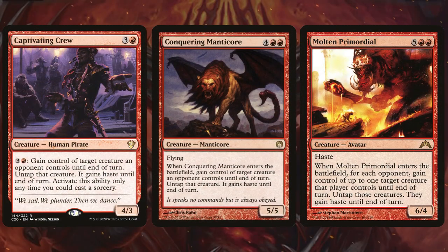We even have access to creatures that let us steal other creatures as well, cards like Captivating Crew, Conquering Manticore, and Molten Primordial.